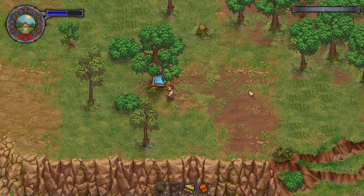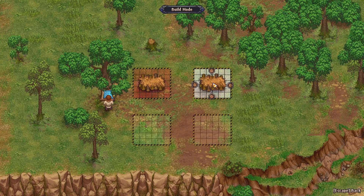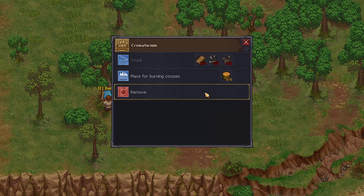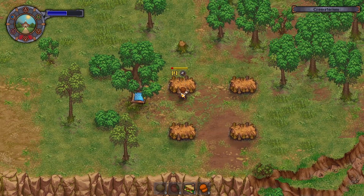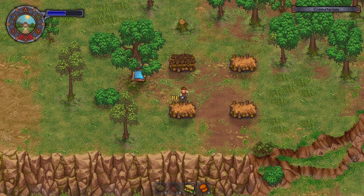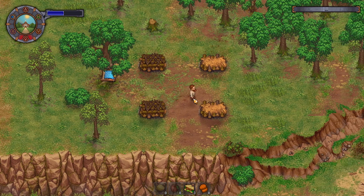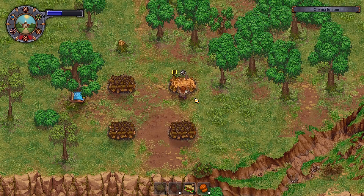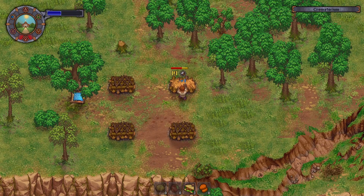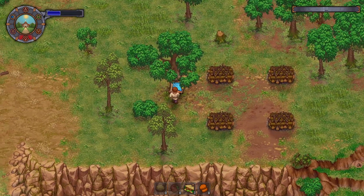We're going to put four crematoriums down here, and maybe a trunk. A trunk with a whole bunch of billets might not be so bad, especially considering we have the zombie collecting all the wood but currently it's stuck — there's too much, or not enough wood.